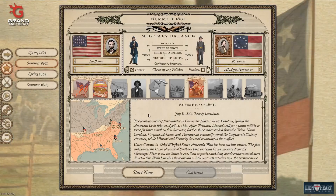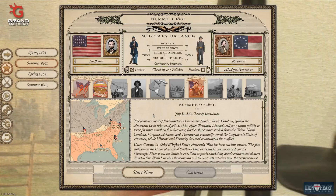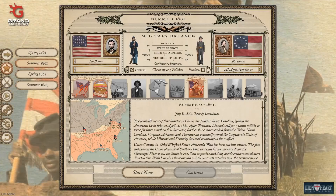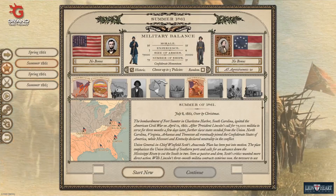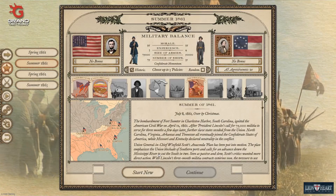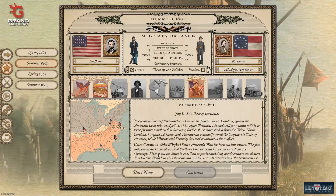Fort Sumter obviously has already been fired upon, and Fort Pickens is still in the hands of the Union. That's the situation in July of 1861. We're going to start a new campaign, playing through that campaign, and see how things go. We're also going to play as the Union — I know that gives us a bit of an advantage, but I'm really curious to see how the Confederacy defends against the Union.